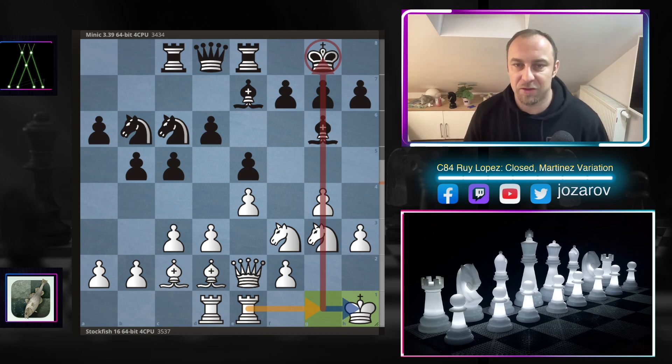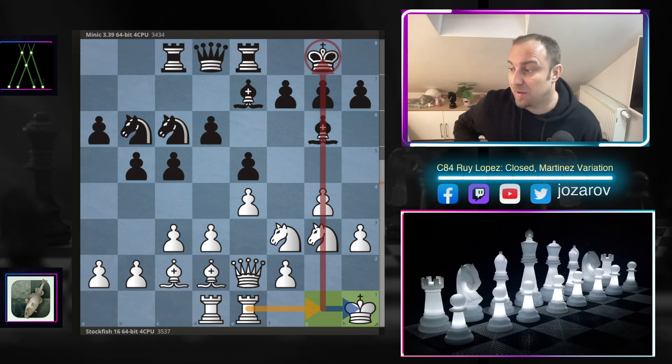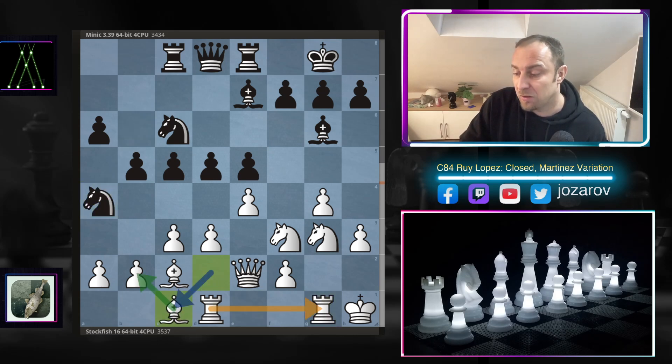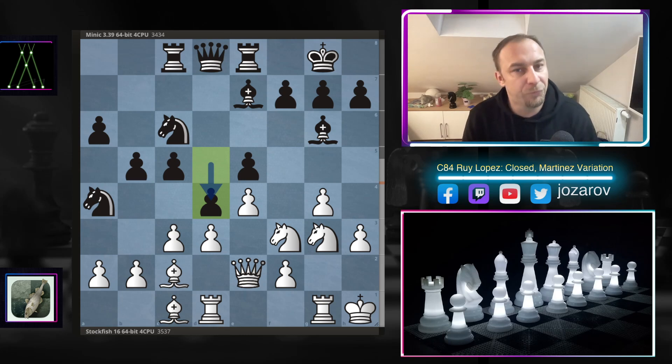Rook to e8, king to h1 — a beautiful move. Stockfish is announcing an epic and brutal wild game, clearing the g-file for the rook, hoping for activity against the king on g8. We have d5 by Minic, rook to g1, knight to a4 hitting the b2 pawn — Stockfish protects — and then Minic plays d4. Stockfish now plays what I think is the first crucial strategic move of the game.